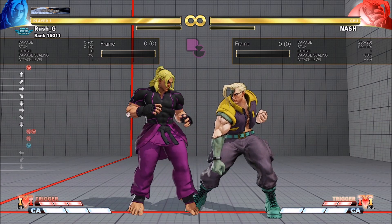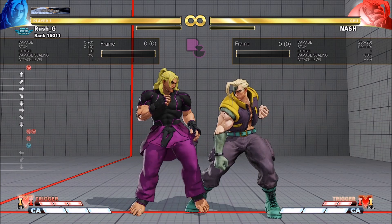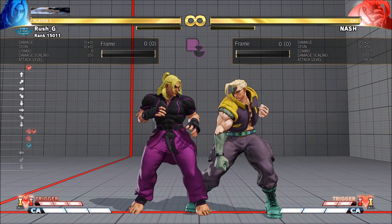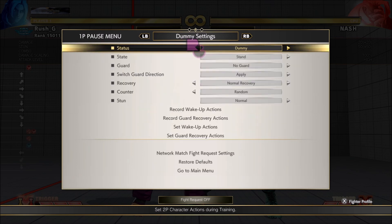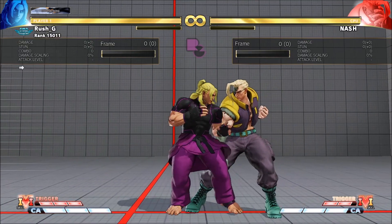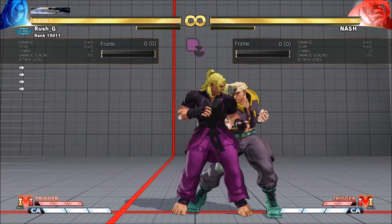Even on block you get plus frames, so it's not a complete waste. I've surprised people by rushing in with like it tattoo into VTC in neutral. If you do the dash-up like it tattoo VTC and get a trade, OS the CA - it's really good. It's a high-level concept but in practice it's easy to do. Just practice that input you see on screen. On hit, you already know this - go for your regular follow-ups and react to the hit.